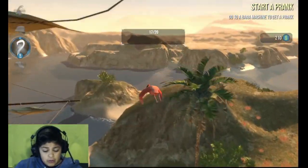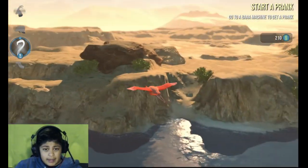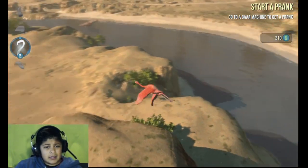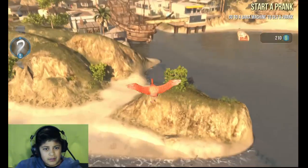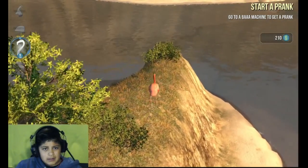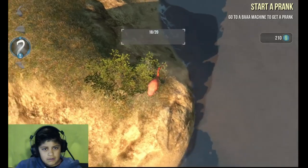So our next one will be the small island behind the pirate ship. So there's a... did I pass it? I think I did. Yeah I did. So it's right here. There's a small island. Why is it turning weird and blurry today? It's right here guys. Got it.